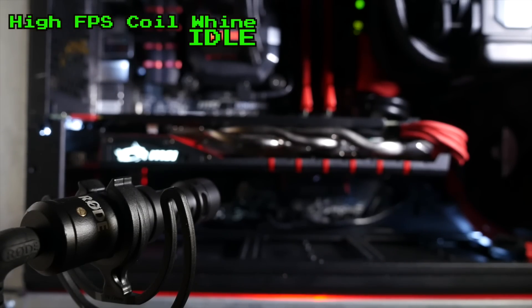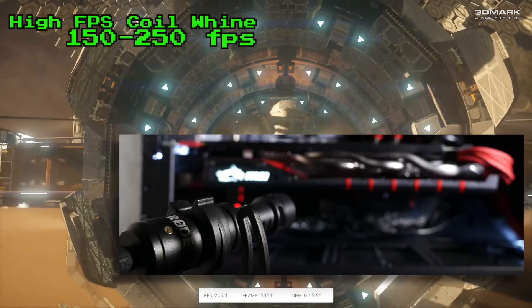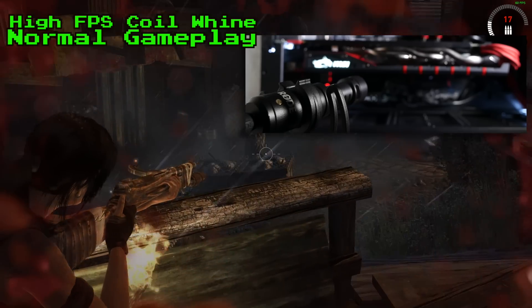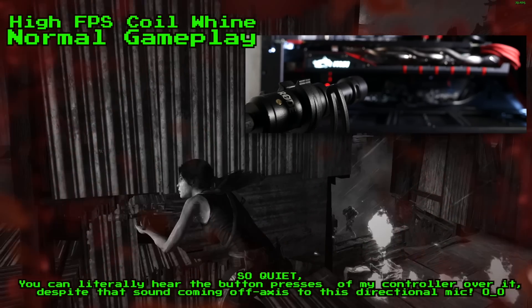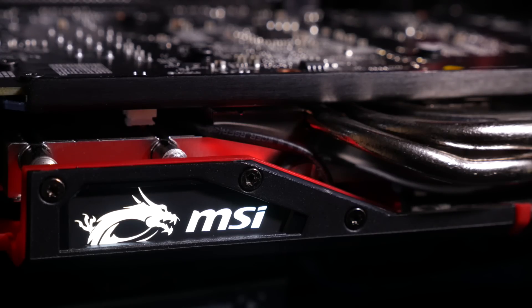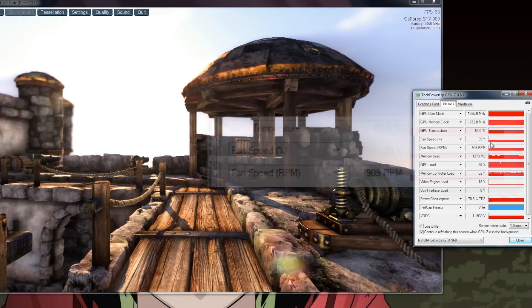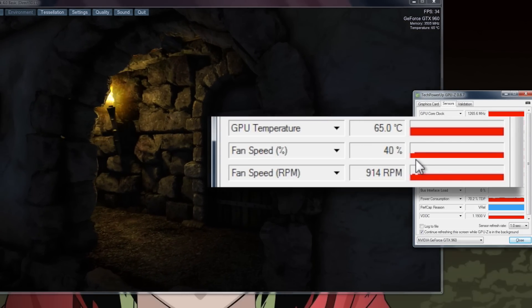The same is true of that bane of high-performance graphics cards — coil whine. And although this is no shock considering the 900 series NVIDIA hardware is well known for being thermally well-behaved, even under benchmarks, temperatures stay a very long way below any number of concern, hovering around the 65 degrees spot. That 65 degrees is achieved at a fan speed of just 40%, which, as we just saw, is in a very quiet neighbourhood.